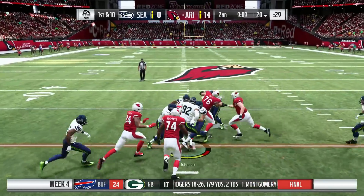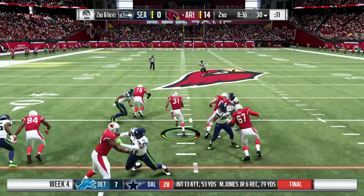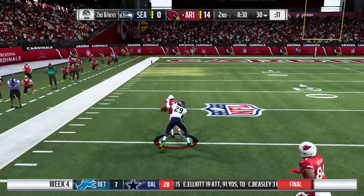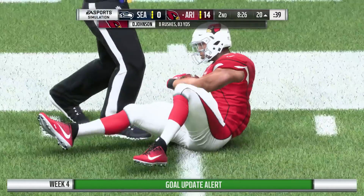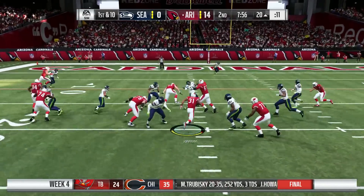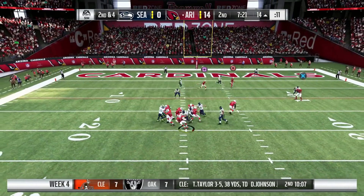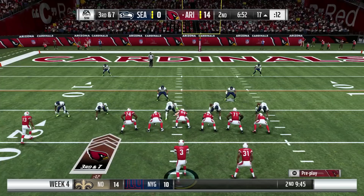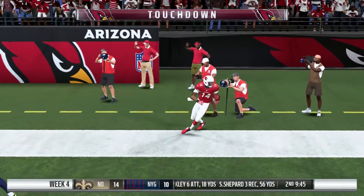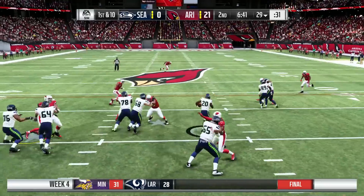Arizona takes over. David Johnson finds running room and picks up a first down of 10, though they call him short. On 2nd and inches, he picks up the rest, breaking tackles and being chased by Earl Thomas all the way to the 20. 8 carries, 83 yards — he might get over 100 today. Johnson carries twice more getting to the 14, but Rosen gets sacked by Reed on 2nd and 4. On 3rd and 7 from the 17, Rosen hits a perfect pass to Nelson in the back of the end zone — touchdown Cardinals! It is 21-0 versus Seattle.